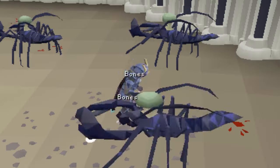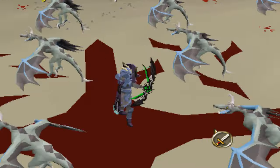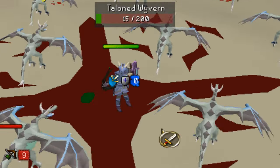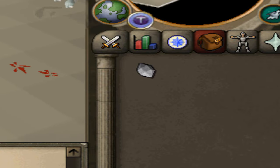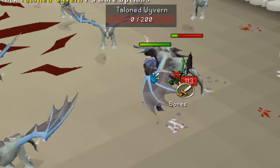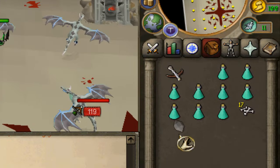We can start now at the taloned wyverns. Here we are at the wyverns — these drop the stone at one out of 136. We need to get our first stone here in order to upgrade our plate body again. We actually managed to get ourselves the first taloned stone! Let's go ahead and use this on our plate body.